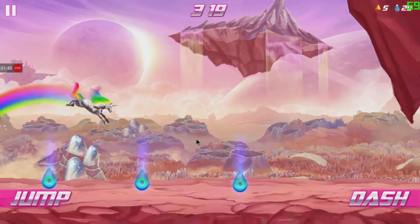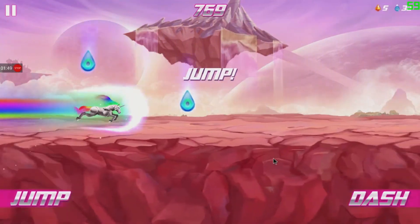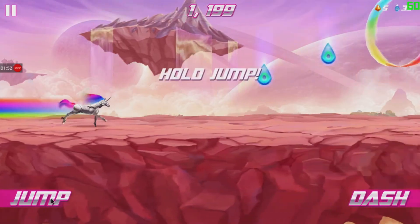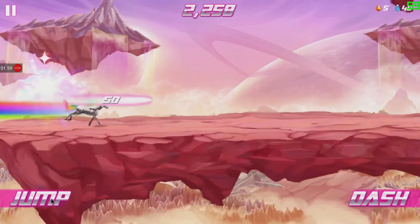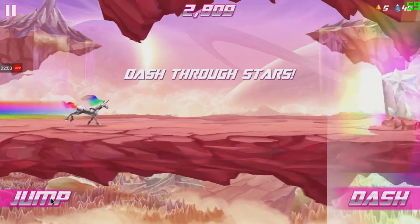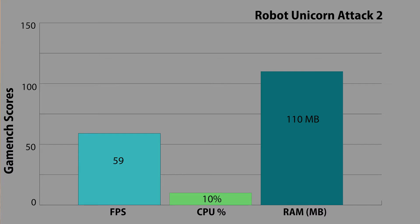And finally, clearly the most serious game in the pack — Robot Unicorn Attack 2, a classic from Adult Swim Games. In all seriousness, I did choose this for slightly scientific reasons: it's a really fast-paced game with a lot of changing background scenery, controls that have to be selected quickly, and a score counter that continuously runs at the top of the screen. RUA2 did not disappoint, with an average frame rate of 59 frames per second, average CPU usage of 10%, and RAM usage at 110 megabytes.